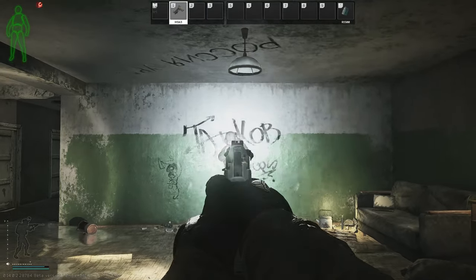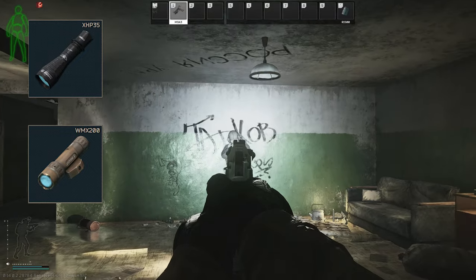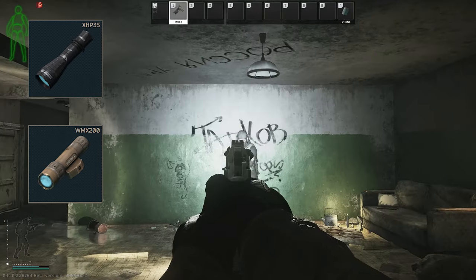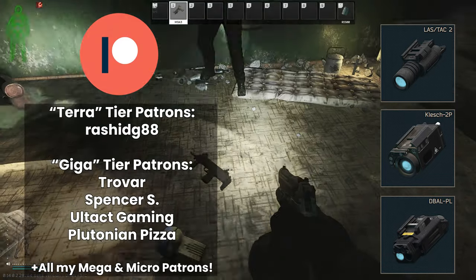Overall for their combination of brightness and distance, I think the two best flashlights in the game are the XHP35 Armitek and the WMX200. If you don't want to mess about combining it with something else and you want the brightest flashlight with a laser, then you're probably looking at the Laztac 2, the Klesch 2P, or the D-Balt. Big shout out to all my Patreons and as always have fun in your raids.